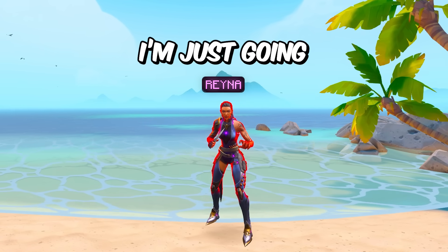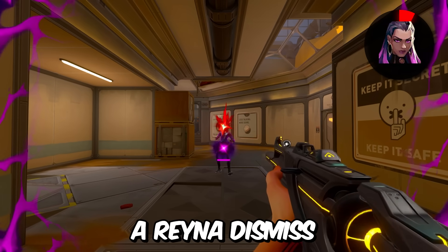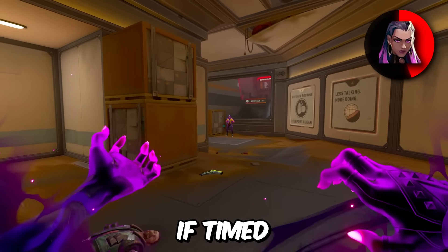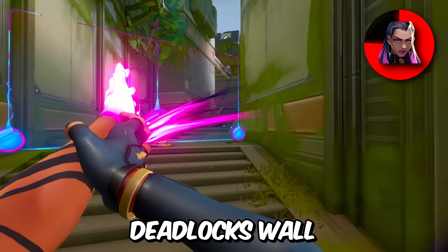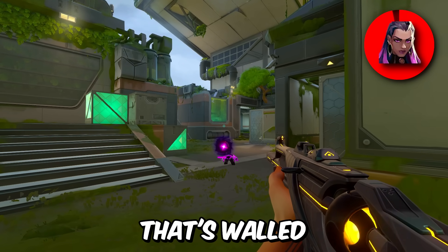We got Reyna. I'm going to talk about her dismiss ability as a whole. A Reyna dismiss can avoid a Breach ultimate if timed correctly, a Fade ultimate if timed correctly, and a Killjoy ultimate if timed correctly. But a really cool thing many people don't know is that you can actually dismiss through Deadlock's wall to catch people off guard, since they typically won't be aiming at something that's already walled off.